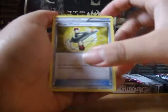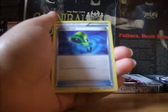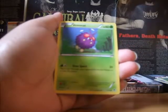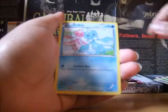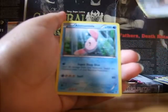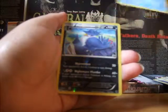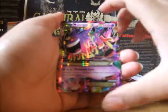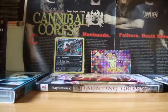Okay, so we have Target Whistle, Hand Scope, Swallot, Betonite, Frillish — really nice, I like that one — Roggenrola, Skarmory, Alomomola, Reverse Honchkrow — really nice — and we got a Mega Gengar, so that pretty much makes up for the blister. I have to pause the camera here really quick.